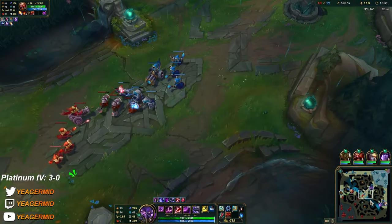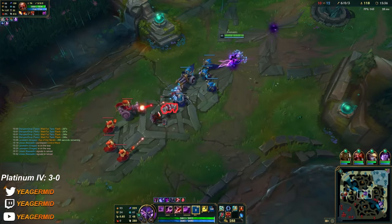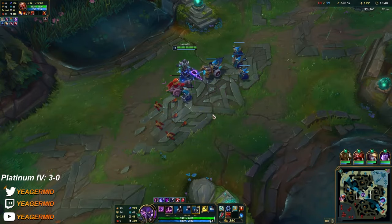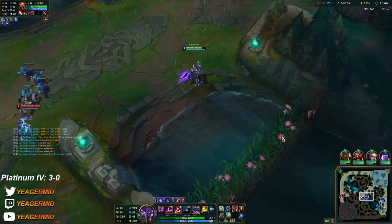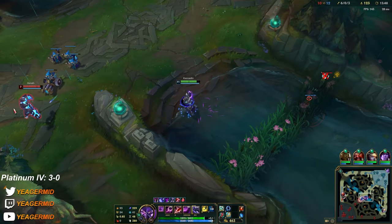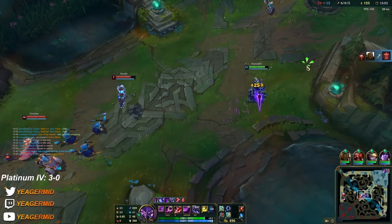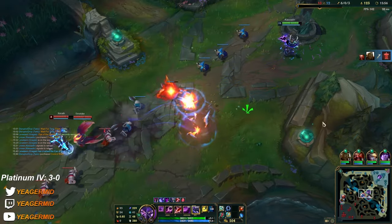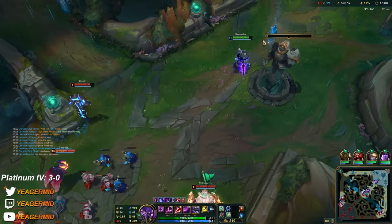Gragas also stole the Herald — he's doing a great job. Smolder is going to be very annoying for sure. There's also an Exhaust on Xayah, so it's very risky for me to all-in him. I think we just give up this tower.